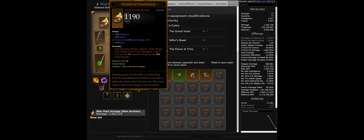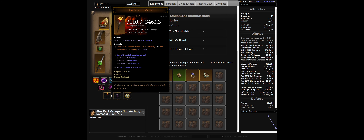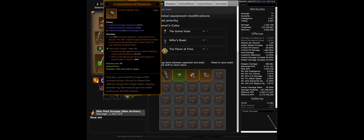For channeling damage, we use Mantle of Channeling, Deathwish, and Etched Sigil. For Meteor damage, we use the Grand Vizier and Nilfur's Boast. Squirt's Necklace provides damage if you're shielded by a support monk. Convention of Elements is used for Arcane damage.